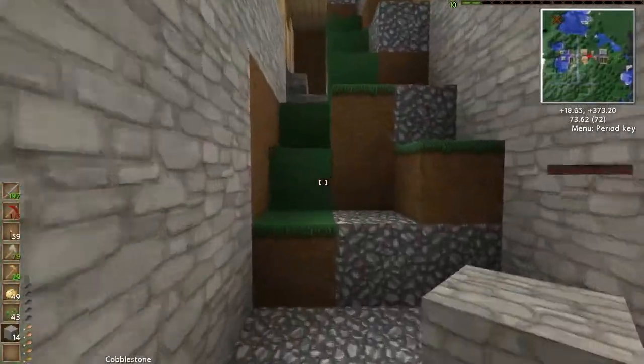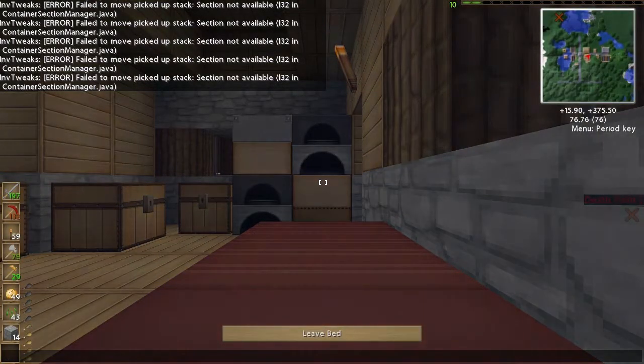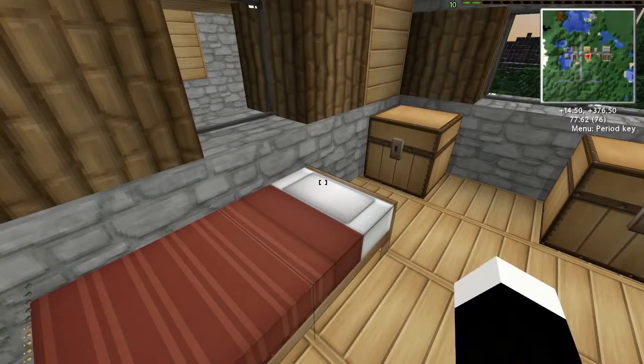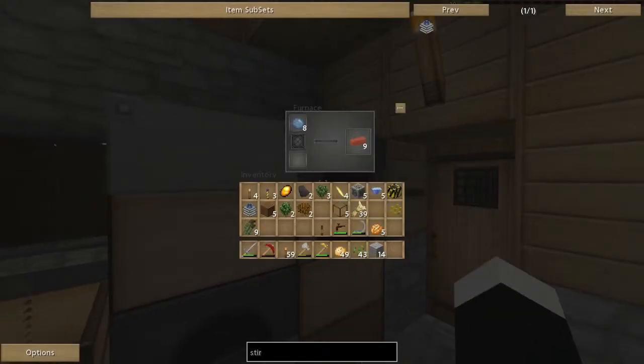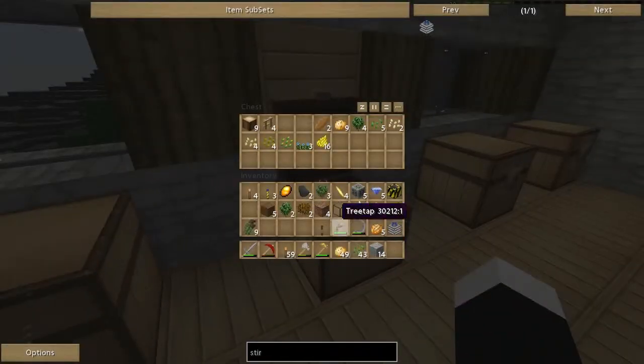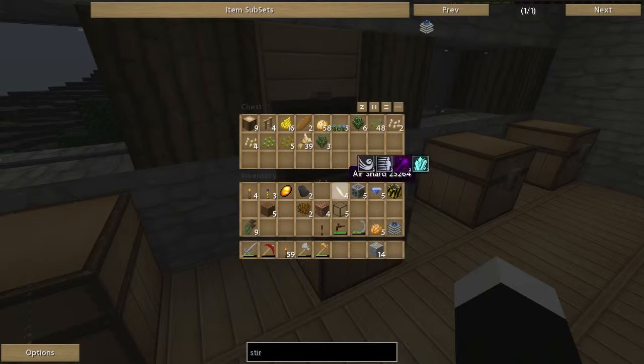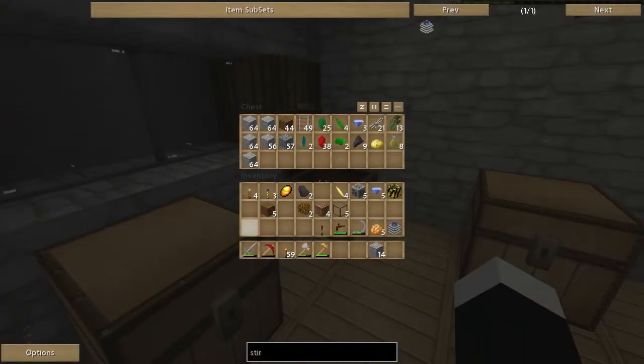It's getting dark, all my villagers are going inside. Now we've got the bricks we need. I'll clean up my inventory a bit — foodstuffs, seeds, oak, rubber tree saplings — I should plant those. So disorganized.